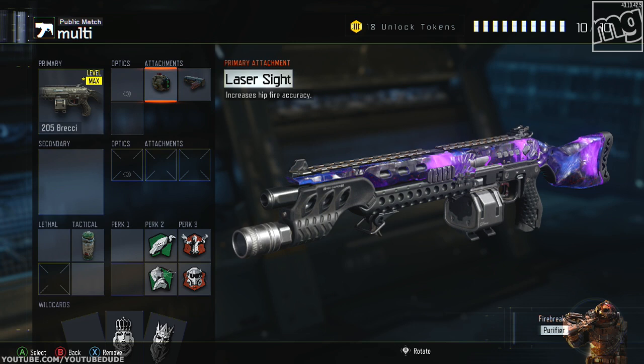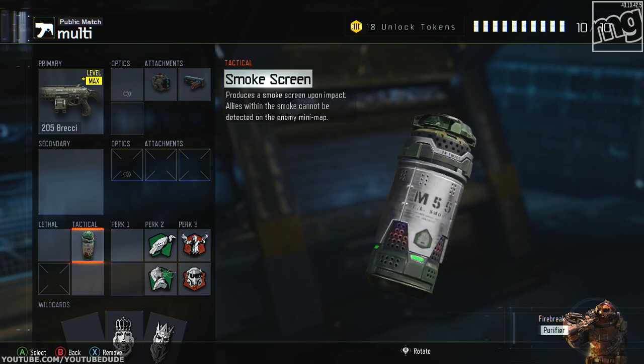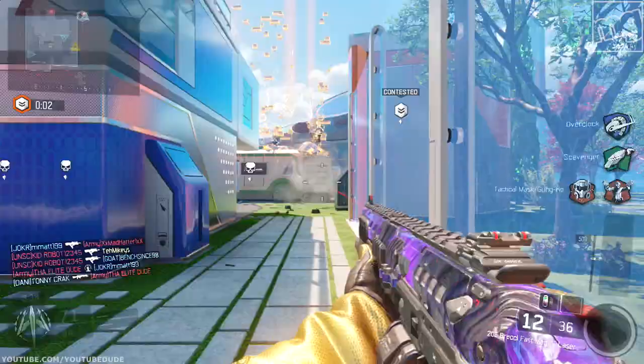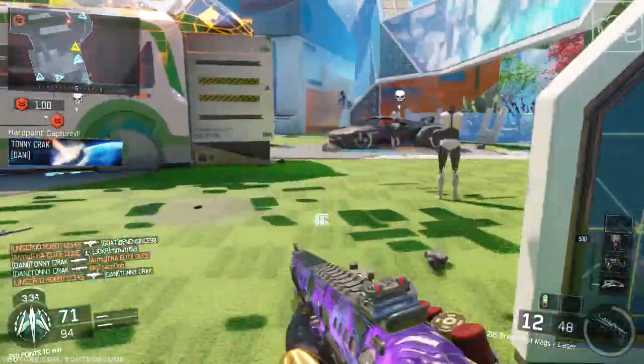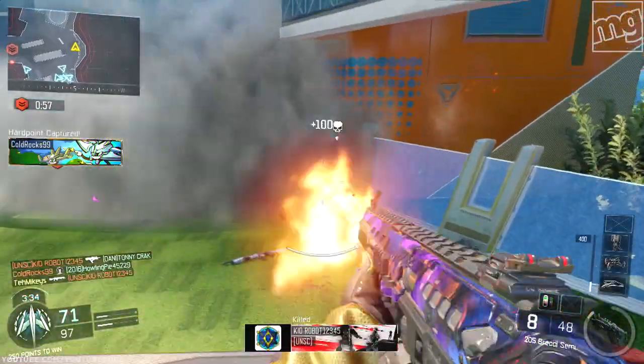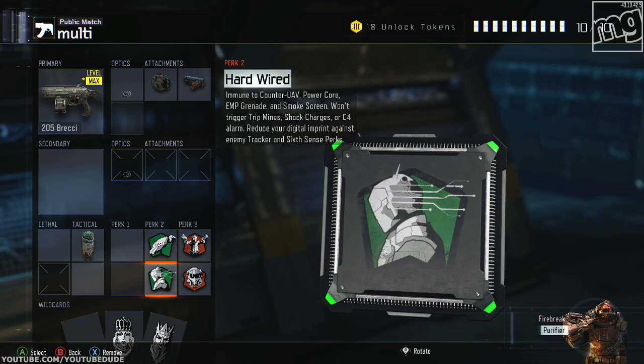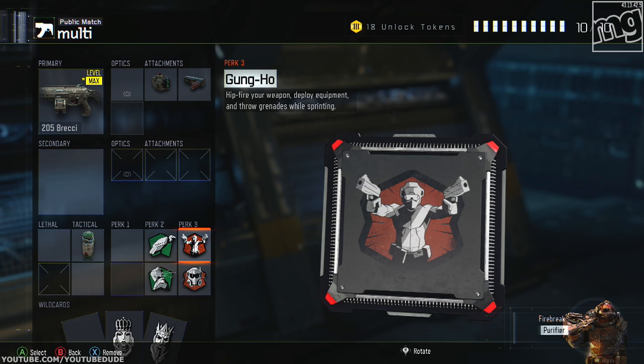For the attachments: laser sight, since you will be hip firing whether you like it or not — that cleans up your aim a little bit. Rapid fire is nice to give you a slight boost in rate of fire. Smoke screen is great because we're going to be doing a lot of close range stuff. The Brekkie doesn't have the best range, so with smoke you can just launch it into their spawn or their side of the house to cover yourself from snipers. Scavenger gives us more smoke grenades. Gung-Ho is a nice addition because you can shoot while running, and it works great with the laser sight.